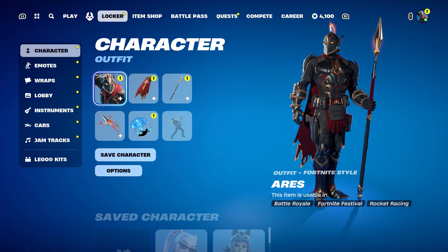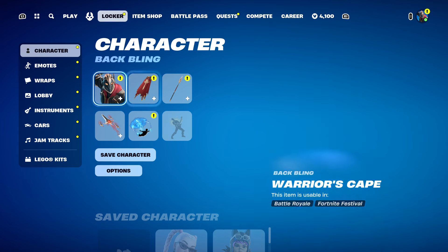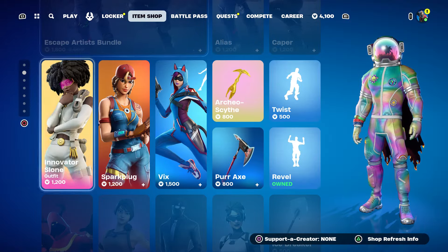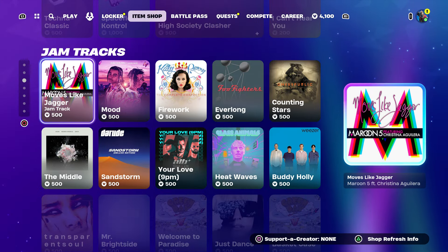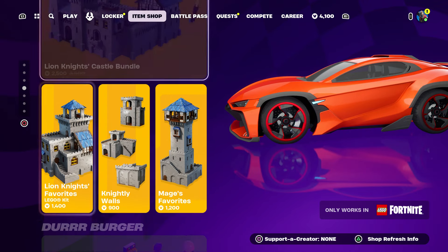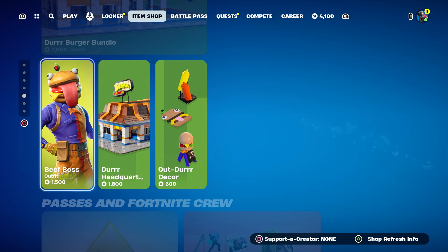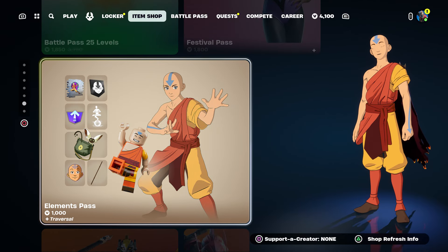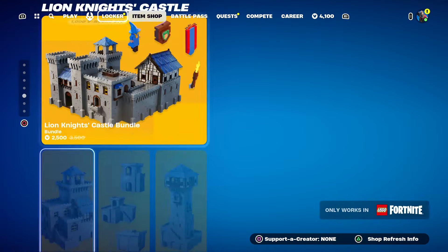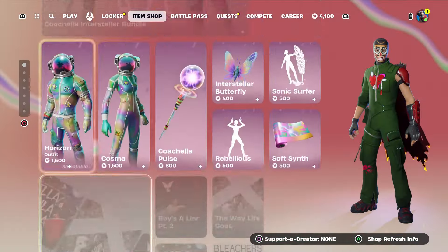If you want Crates and Travis Scott to show up in the item shop, Crates was just updated — I believe within two to three weeks you could get Crates, either through codes or the item shop. Travis Scott should be coming out within about a week, so just be patient and wait.